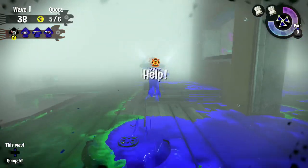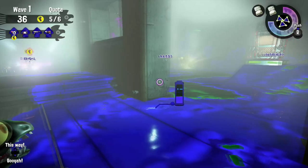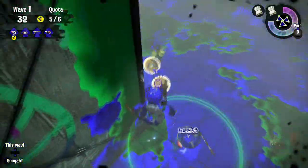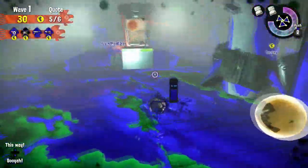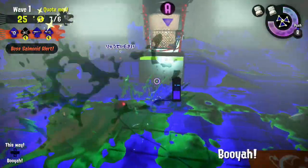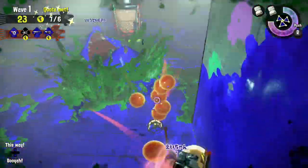We've also decided to set this mode exclusively on a brand new map. It's the return of a lost outpost! Put one of your teammates at every edge of this map's box-like infrastructure to be sure no Salmonid can sneak inside and take out your squad!